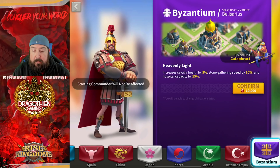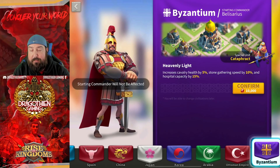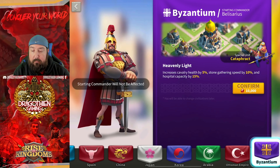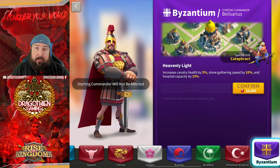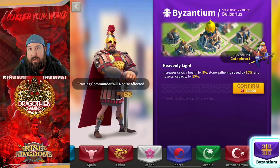Byzantium — nothing super crazy here. You've got that hospital capacity perk again, which we covered — not really beneficial in the Lost Kingdom since you already get a big one from the Past Glory event. Cav health with the Cataphracts is an okay combo, but you're going to get more damage from 5% skill damage on your nuke than from a 5% attack, health, or defense bonus to one unit type. Stone gathering speed is not beneficial either. If you're a cav or archer civilization, you should be Ottoman 100% of the time — it gives you way too much to pass up.